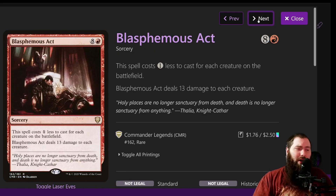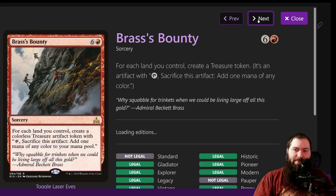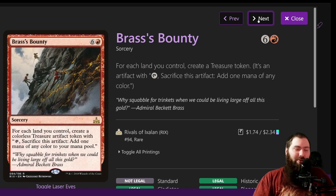Blasphemous Act is just a pretty good board wipe. You probably want to use it as a last-ditch effort — you just have to have some board wipes in case all your stuff gets removed and people are still beating on you. Brass's Bounty is pretty insane. Normally you'd have treasures that you could use and sack, but this just sort of doubles your mana pool.